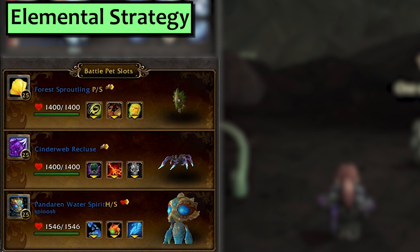For the Elemental strategy I have a Sproutling pet with more than 281 speed, set up with Lash, Refuge, and Fist of the Forest. Second slot is my Cinderweb Recluse with Skitter and Paralyzing Venom, while third is the classic Pandaren Water Spirit with Water Jet, Dive, and Geyser.